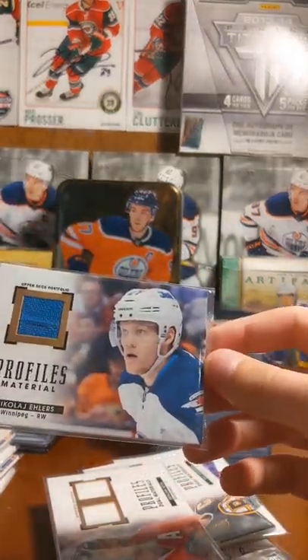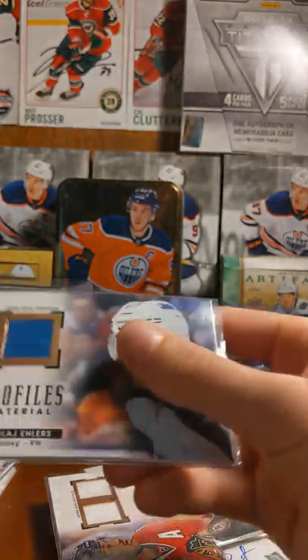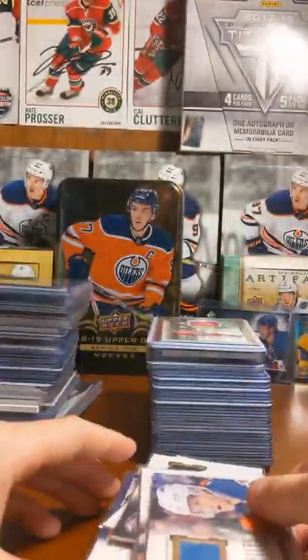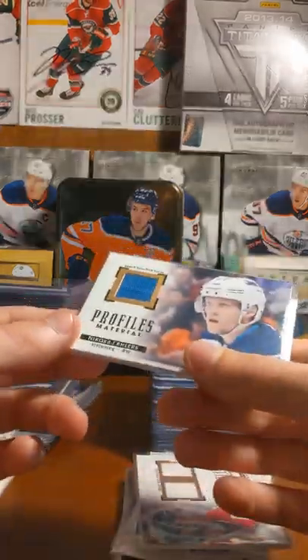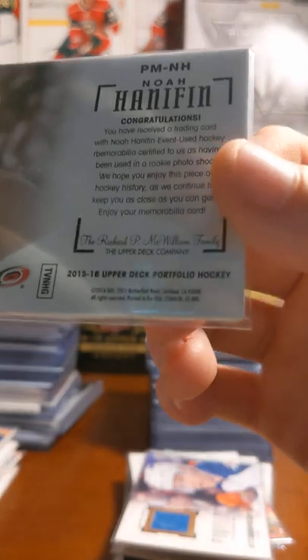Connected with Nikolai Ehlers profile materials. This is actually only used in a rookie photo shoot, like all the rookie cards in here — or in Portfolios. Like this Noah Hanifin one, rookie photo shoot.